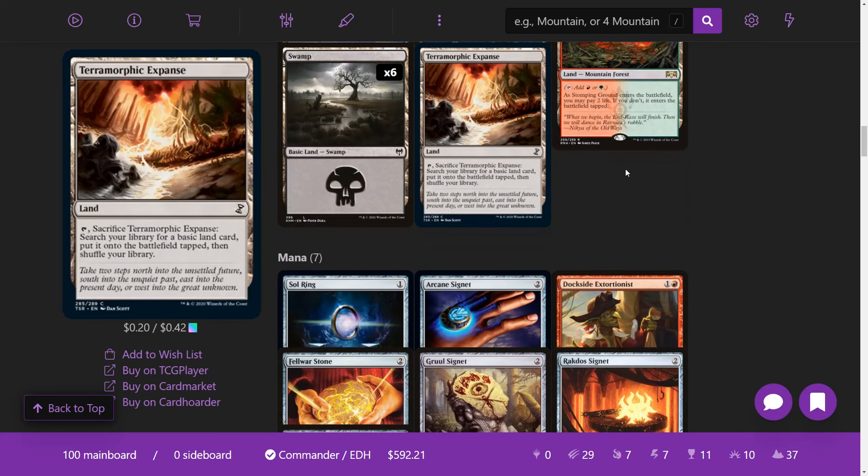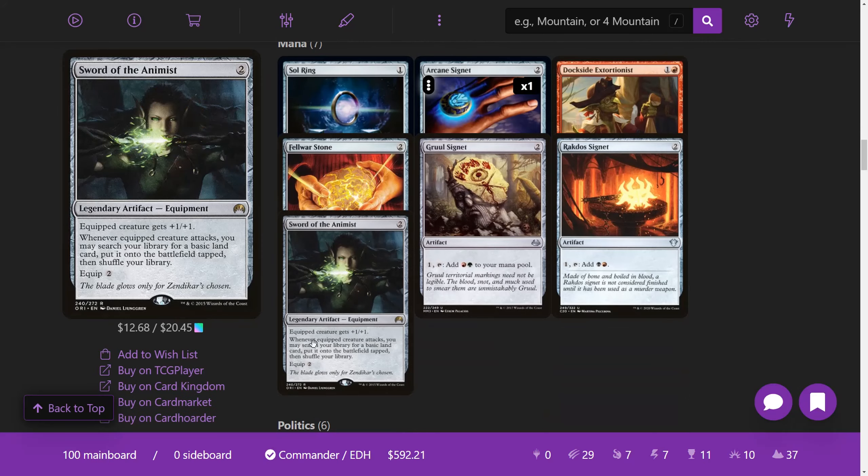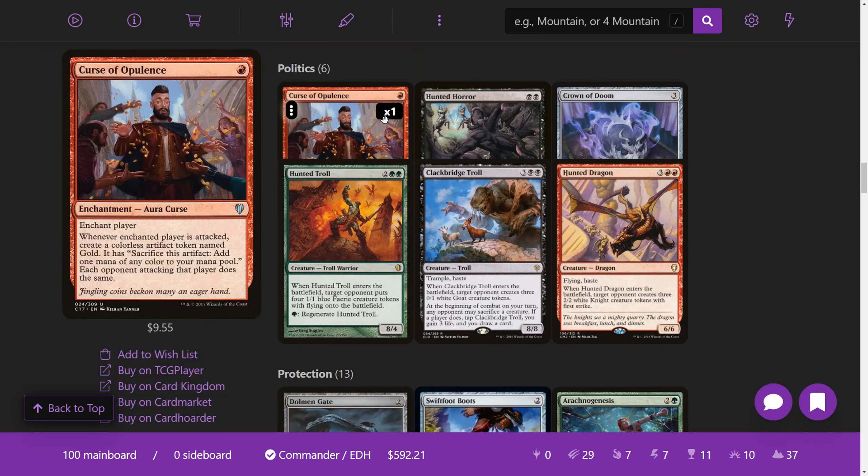Lands I pretty much kept the same — it's personal preference and usually the least interesting thing about a deck. For mana, I kept it mostly the same. I did take out the talismans because we had too much ramp. I added Sword of the Animist: since we're attacking a lot, equip it to a creature, it gets +1/+1, and you get a land — you can keep attacking and won't really need more ramp. We also have Curse of Opulence, which helps with mana — if players have to attack, they're likely to attack whoever lets them get a Gold token.